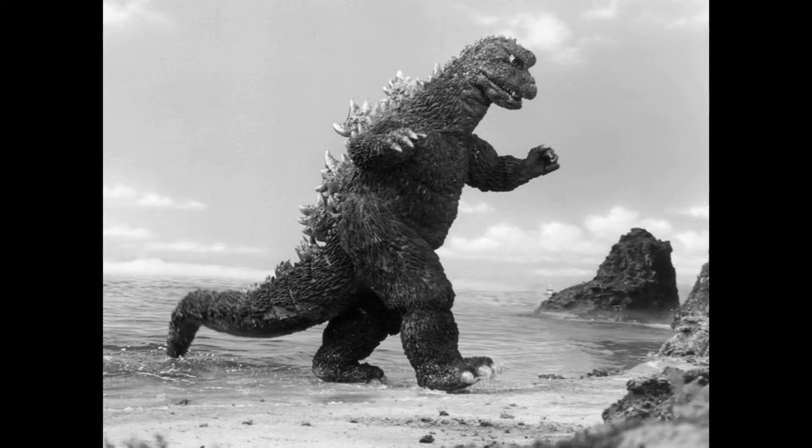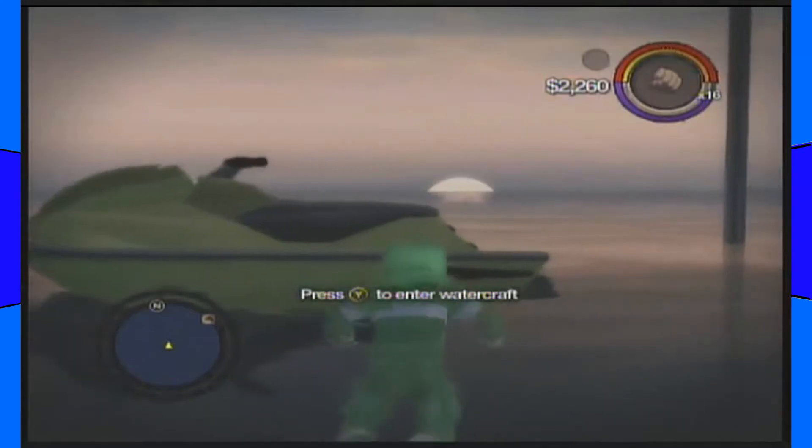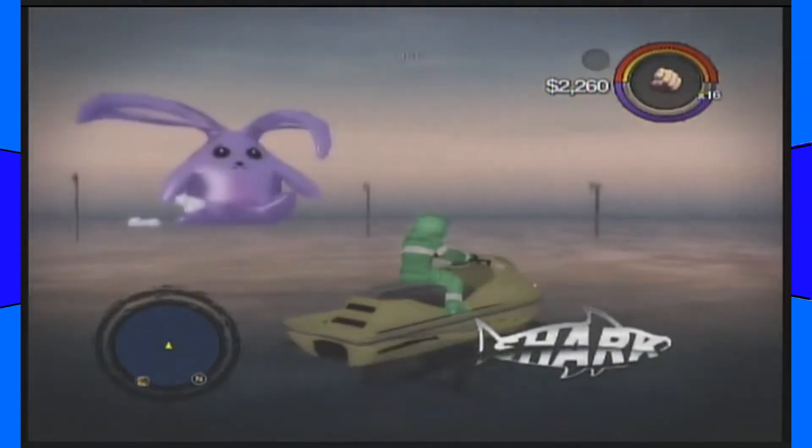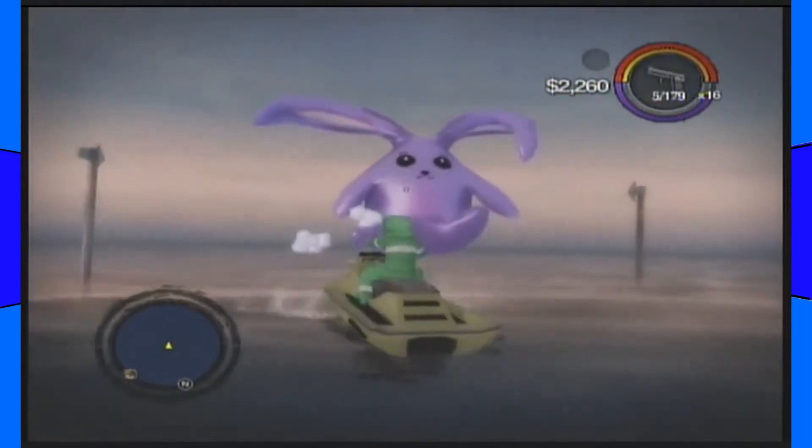It's a giant bunny! Seriously, imagine you're watching Godzilla and this thing comes out of the water. The only thing I don't like about this easter egg is how you just can't really do anything with it — it's just kind of there. The most you can do is drive into it and it'll simply fade away.